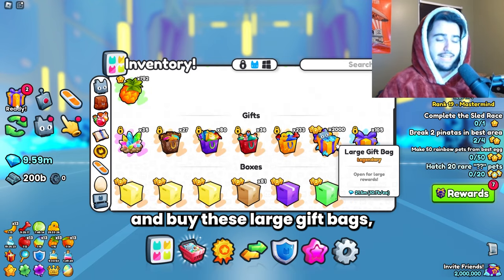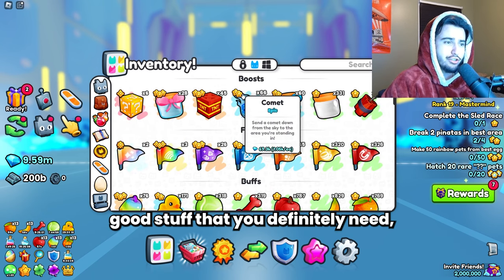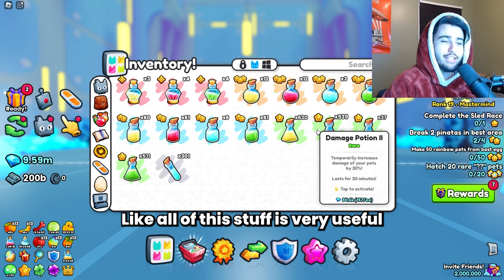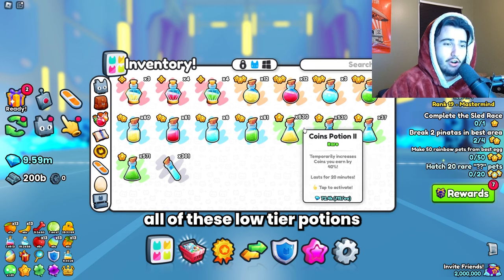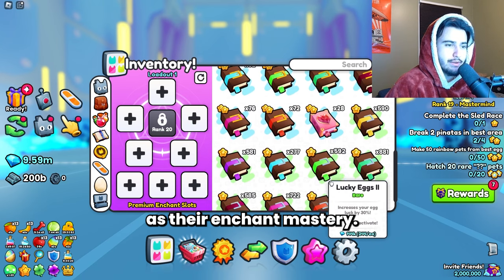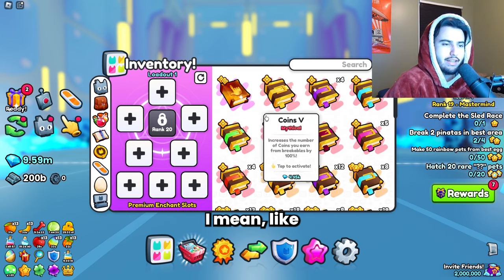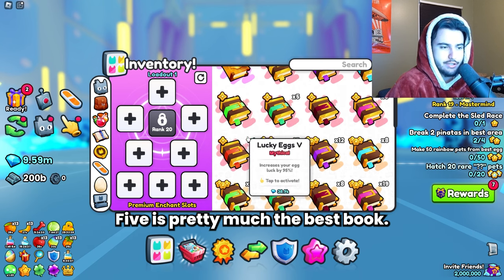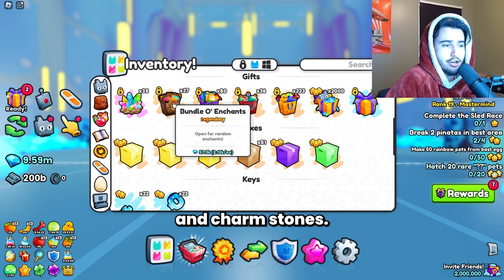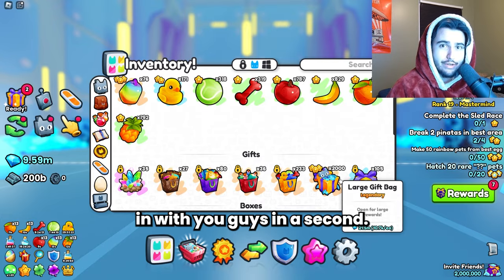Basically if you buy these large gift bags you pretty much get your diamonds back anyway, plus all this extra good stuff you definitely need. Especially with the new mastery system — all this stuff is very useful because people need these low-tier potions just to get their potions mastery and enchant mastery up. The books aren't bad either; diamond five or lucky egg five is pretty much the best book. Nothing crazy with the potions, but there's a good amount of value in the charm stones — we are most definitely in profit right now.